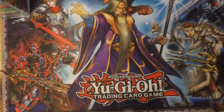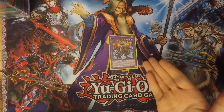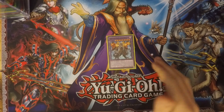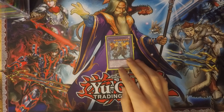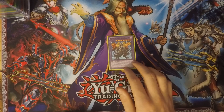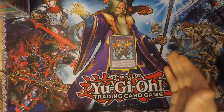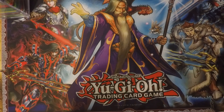Now moving on to the extra deck. I run one Archfiend Black Skull Dragon — it requires one level six Archfiend normal monster and one Red-Eyes normal monster. So you send Summon Skull and Red-Eyes Black Dragon to the graveyard to bring this out. When this card attacks and deals battle damage to your opponent, you can return a Red-Eyes Black Dragon from your graveyard to your deck and inflict damage equal to its original attack to your opponent. More burn damage.